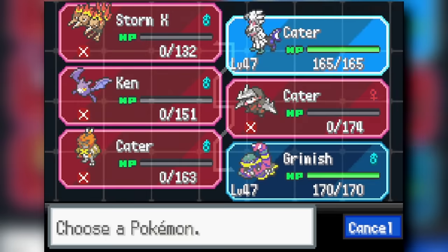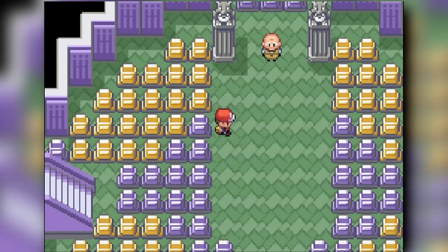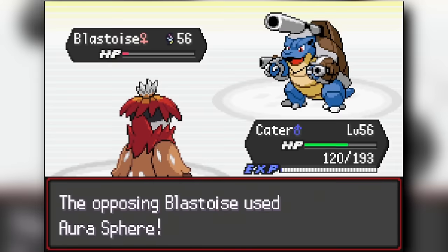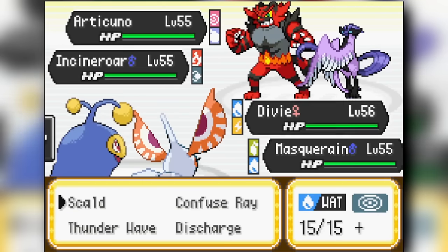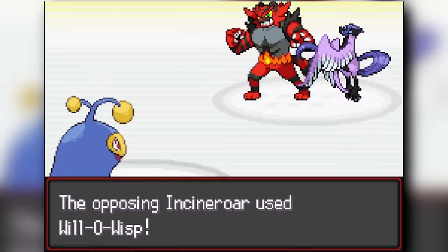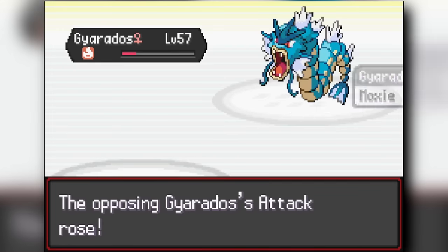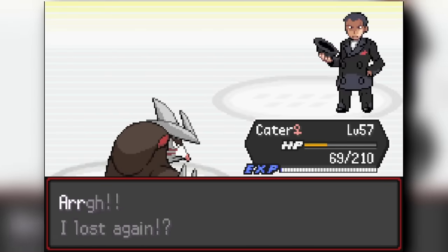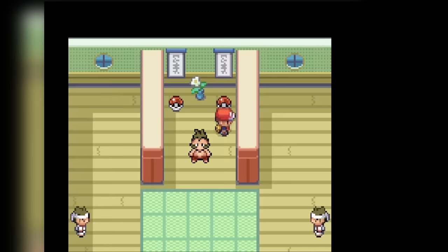We face off against Giovanni — a pretty easy fight. Once we beat him we have access to Lavender Tower, where we get the Poke Flute. Then we head back to Silph Co. and face a rival, followed by the worst fight in the game — a double battle against Archer and Ariana with Brendan as my teammate. I hate this fight and spent at least 20 minutes on it. After clearing that, we face Giovanni again — another easy fight. From there we head to Chuck's Dojo, get the Focus Sash, and also catch a Shuckle in the back with Sturdy.